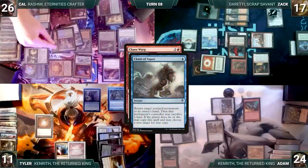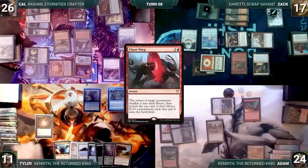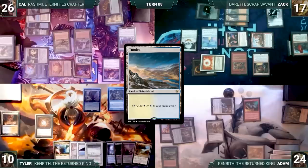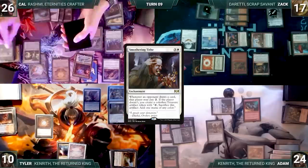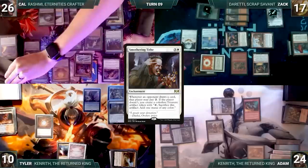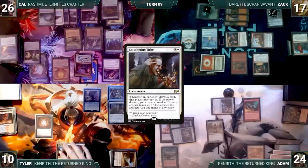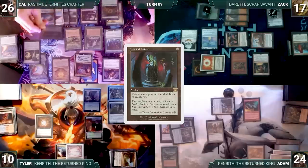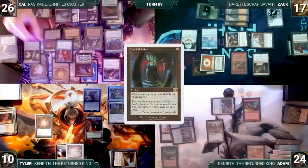Chain of Vapor resolves — Cursed Totem bounces back to Cow's hand and he does not continue the chain. Chaos Warp fizzles. Tyler's upkeep: mills five through Mesmeric Orb. He draws, plays Scalding Tarn, cracks it fetching Tundra, casts Smothering Tithe, and passes. Cow's upkeep: mills eight through Mesmeric Orb. During draw step Smothering Tithe triggers and Tyler creates a treasure. Cow skips his Sylvan Library trigger to keep Tyler off more treasures. In main phase Cow adds four blue through Carpet and recasts Cursed Totem paying Rhystic tax — Rashmi triggers revealing Intuition into hand.